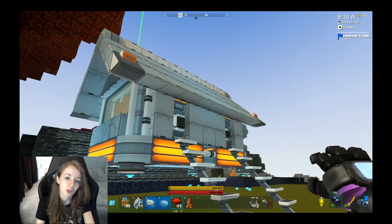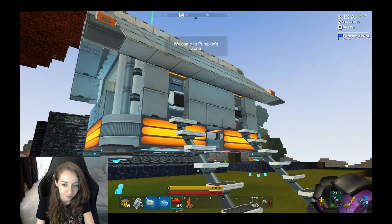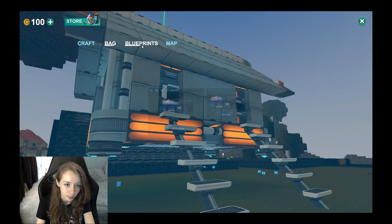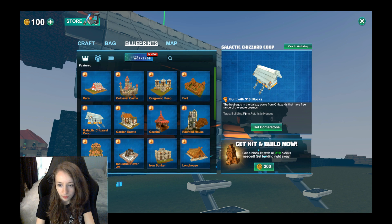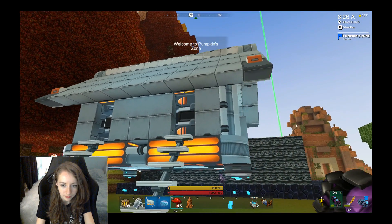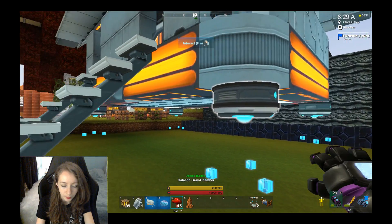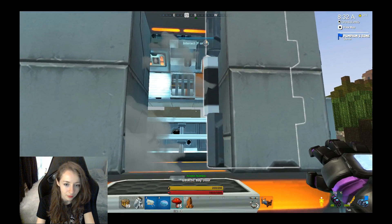This is a Galactico chest coop — you can get it for free. The blueprints are right here and you also get the kit for free the first time. I already got mine. As you can see, I already built it right here. It has these cool floating things that you can put a lot of stuff on — there's a lot of things you can test out.